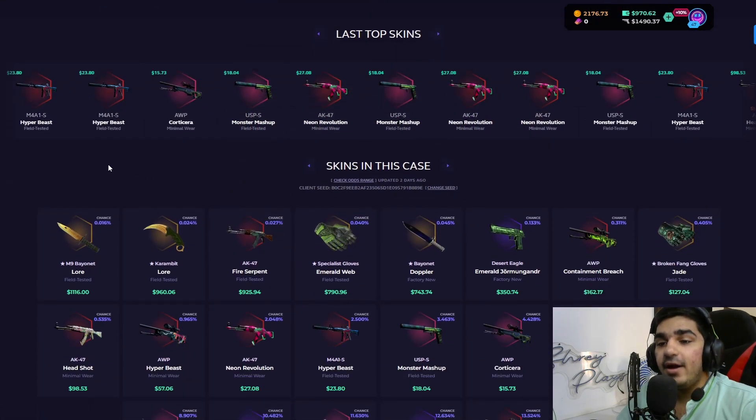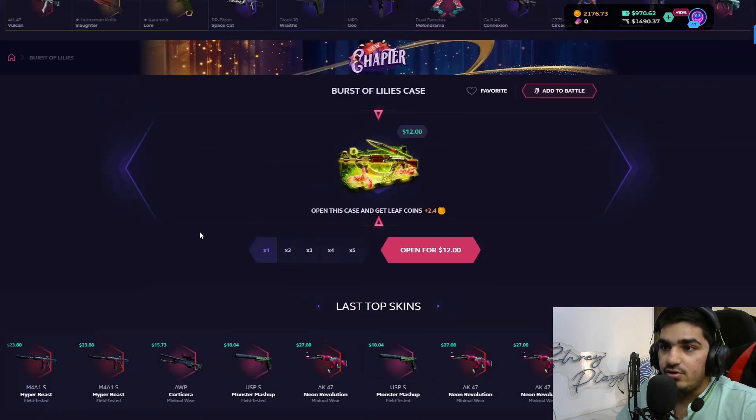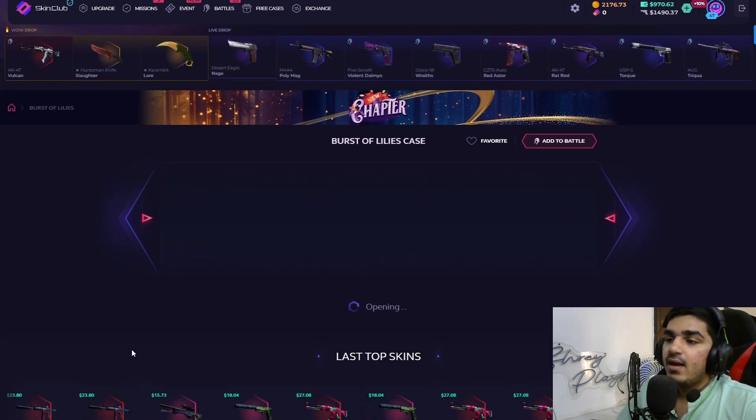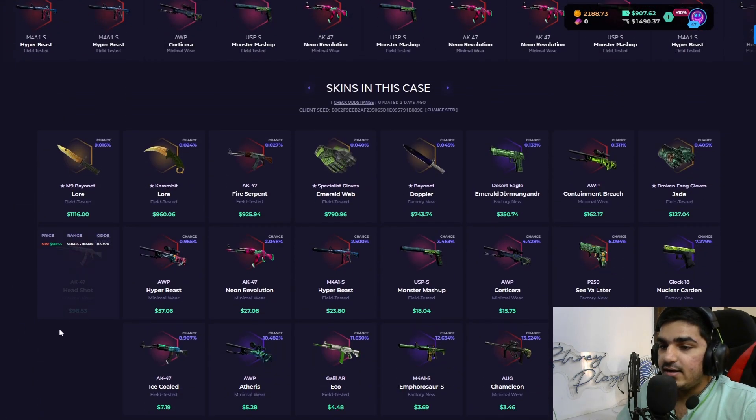The third case is the Burst of Lilies, which costs $12. The best items you can get are a Bayonet Lore and a Karambit Lore. There's also a Doppler, a Containment Breach — this case is actually looking very good. The odds are pretty low but we're going to open five of these.